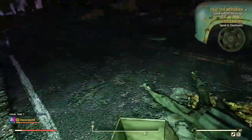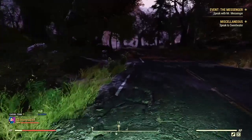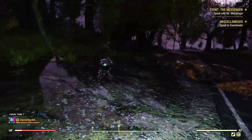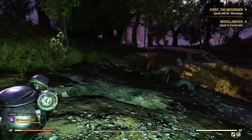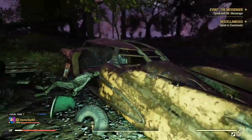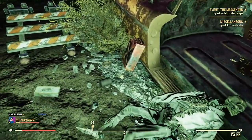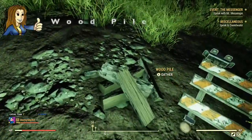These boxes are empty though. Let's keep walking down. This is a random spawn spot and we've got the messenger Mr. Gutsy, but we could have the lemonade stand or some other random spawn there. There's a bit more junk on the floor, and we also have a wood pile.